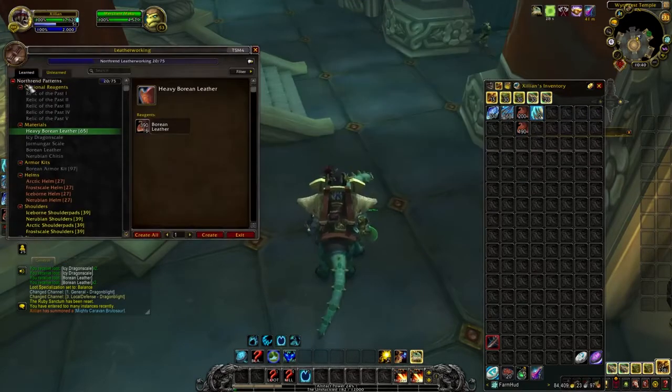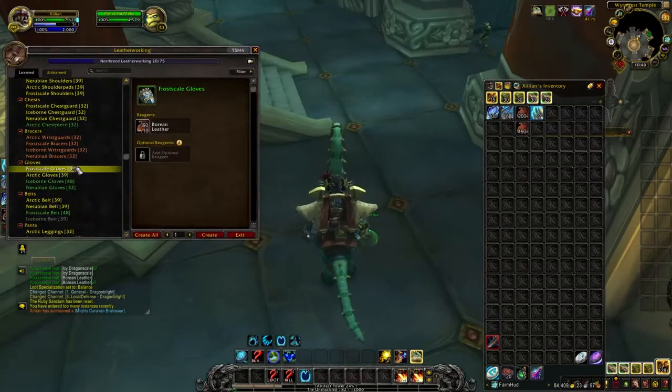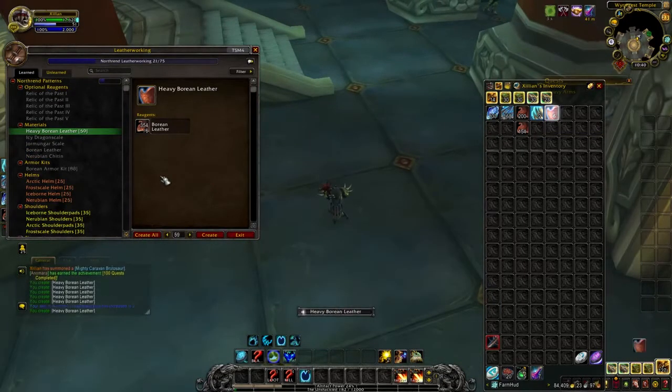Plus some Frostweave Cloth and about 100 Dragonscales. On average all those items will be worth from 3 to 4,000 gold, but to get even more from that you can craft those Borean Leathers into Heavy Borean Leathers and then the value should go up. But check the prices on your server before doing that.